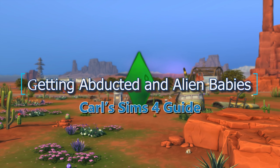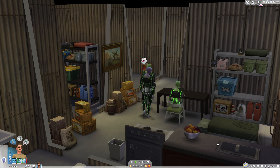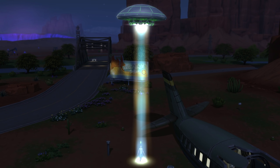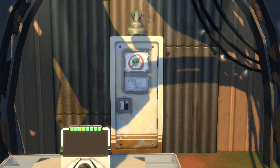The Sims 4 Get to Work supposedly has aliens, but I've noticed them missing in my games lately and realized a lot of newer players would struggle to ever see an abduction if aliens roaming around are rare. It seems the tuning for this was maybe changed at some point to make it happen less often, so let's go over how you can get aliens to appear in town and increase our chances of abductions.